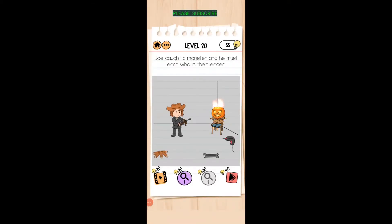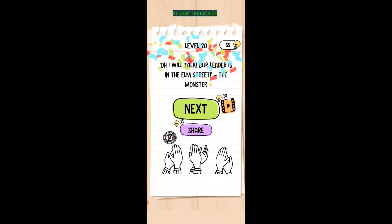Joe caught a monster and must learn who their leader is. Take a stick from the fire, drag it over there, then go over and light your fire. Now get closer — move the fire over to the other side so that it's bigger.